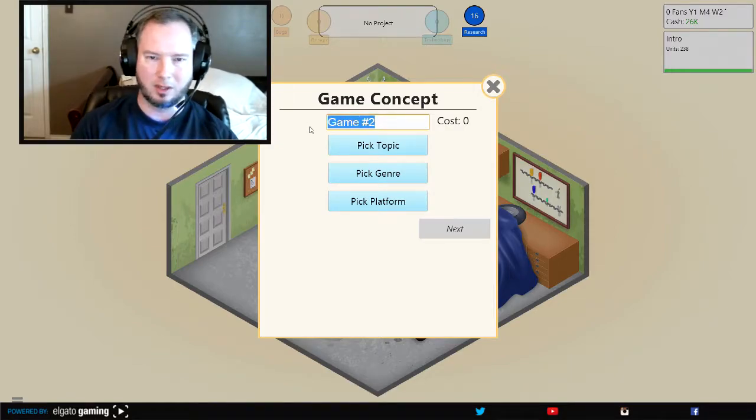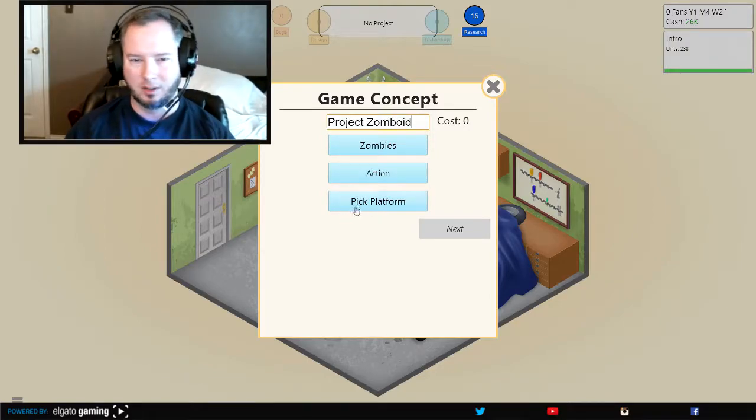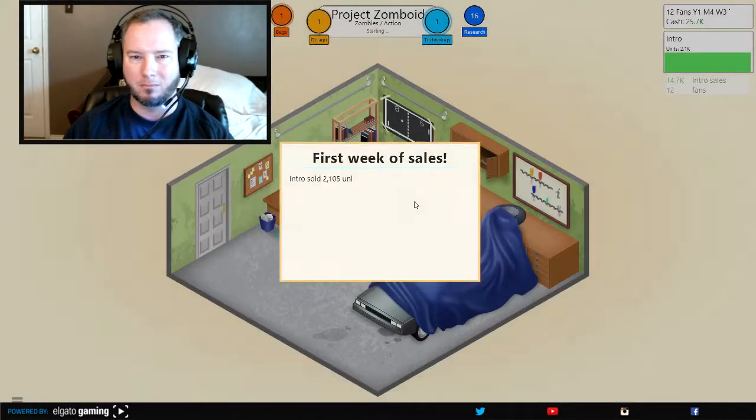Game number two. Let's pick a topic first — let's go with zombies. Genre: action. Project Zomboid — I don't know why it came to me, just did. Let's go with the PC again. Let's do good 2D graphics, just because that's probably gonna be better. That's 10k — I only have 26. I'm gonna be making decent money off my last game, so I can at least get this started.